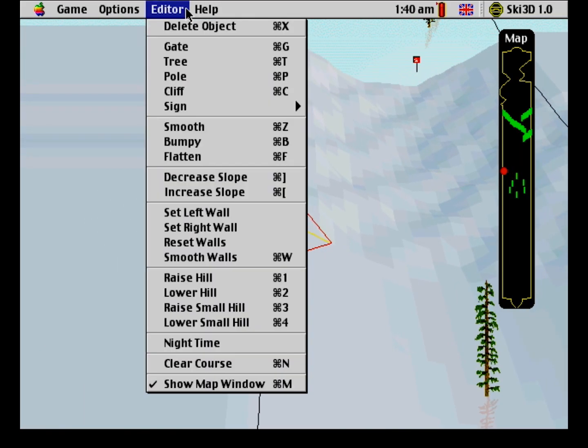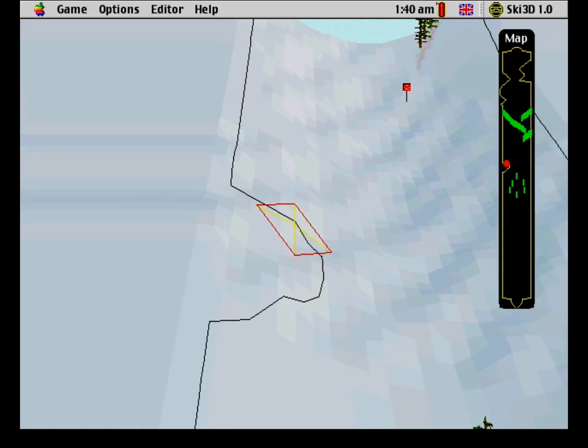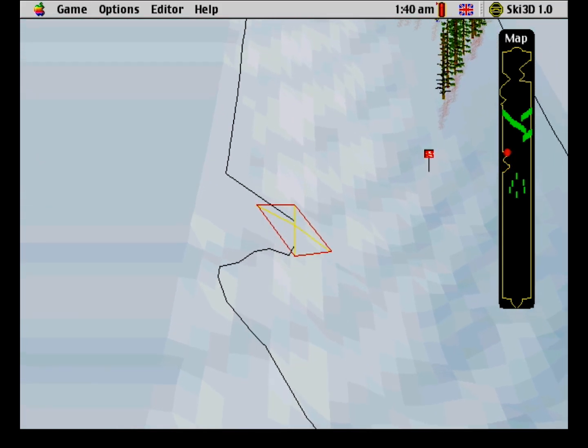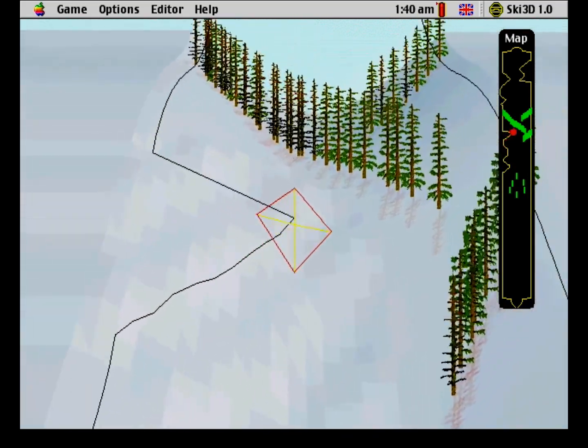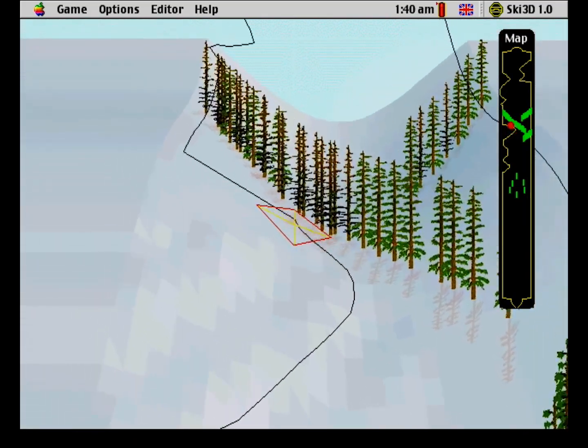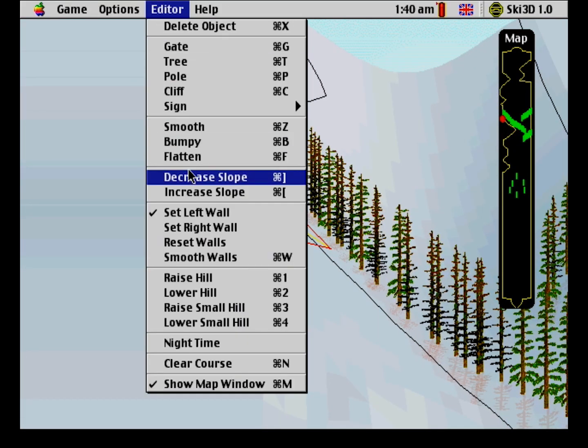Perhaps that's because the editor was a bit fiddly to use — I think a key reason for this was having to guess, without any visual aids, what sort of speed a skier was likely to be going at any one point. Setting the correct amount of inclination for each bit of track can therefore become a real pain. As far as editors of the era go, however, it's not bad.